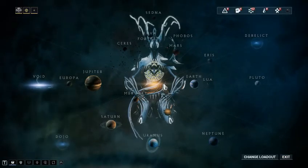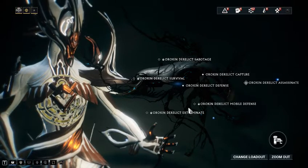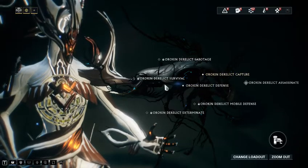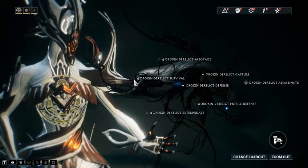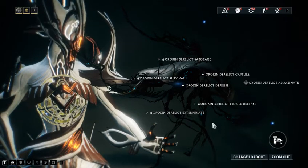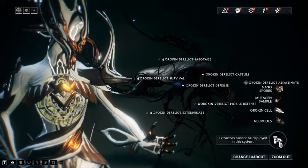There are only a couple of places on the star map that might be a little confusing. One of them is the Derelict — all its nodes are locked, because you need to purchase and build keys for them. They're very high-level missions with one for each basic mission type: Exterminate, Mobile Defense, Defense, Capture, Sabotage, Survival, and Assassinate. Don't expect them to change much. It's also one of the few places where you can get mutagen samples, so keep that in mind.